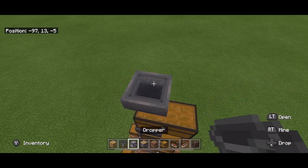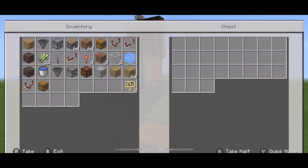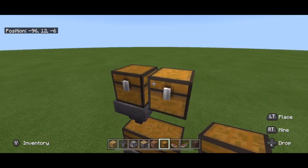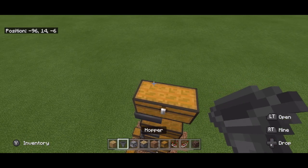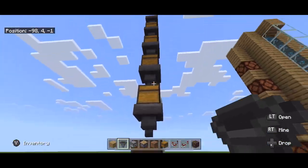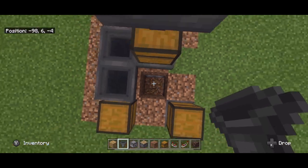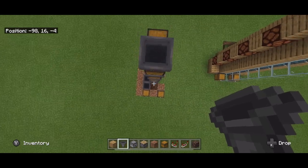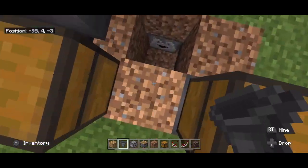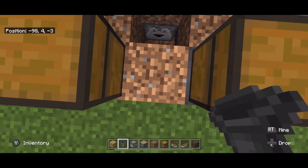We'll go one more tall just to make it overpowered and amazing. This is actually tricky even in creative. There we go — and a hopper. Now that we have our tower — which again can be single chests if you want — what we're going to do is make sure that this, because it's going to be a soul sand elevator, raises everything to the top. You have to make sure all of this is covered so it creates a tunnel.